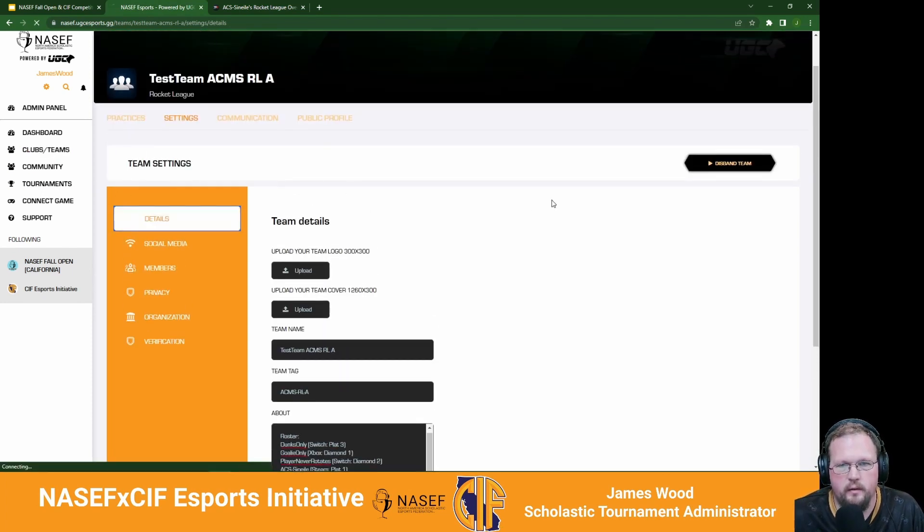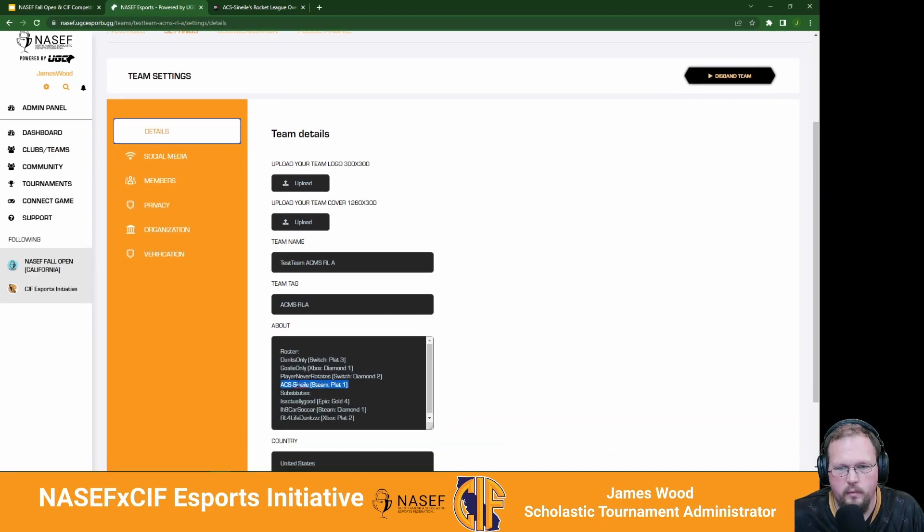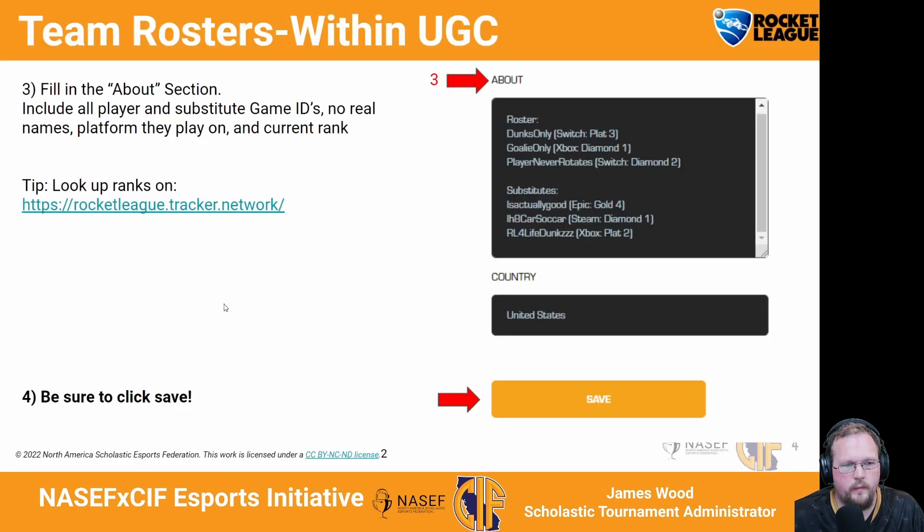Once you've entered your roster information, click save and then your about page will have your roster listed. That's it for the roster setup. It's pretty straightforward within UGC. We don't need player real names — just their in-game IDs.